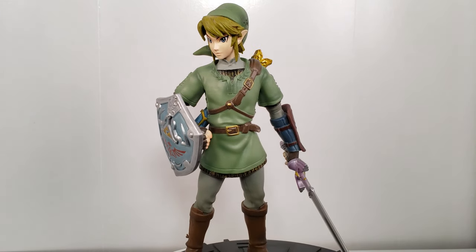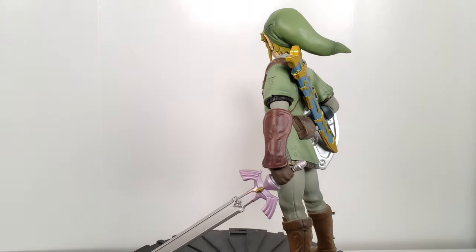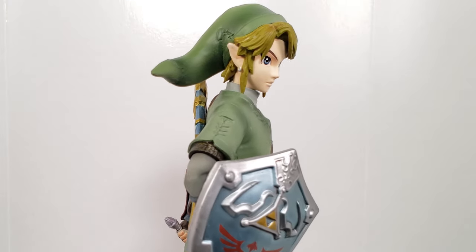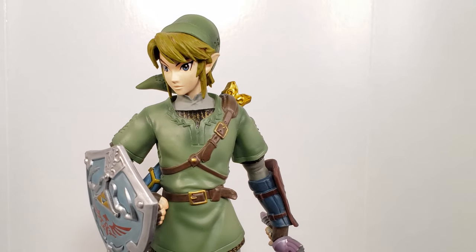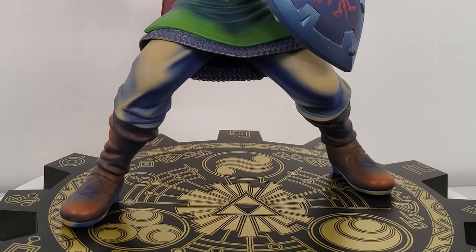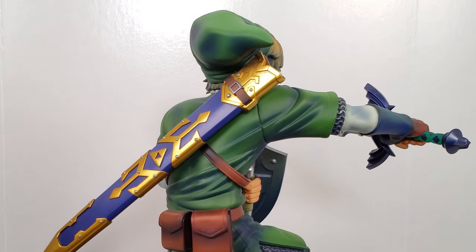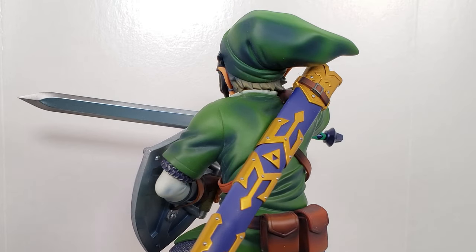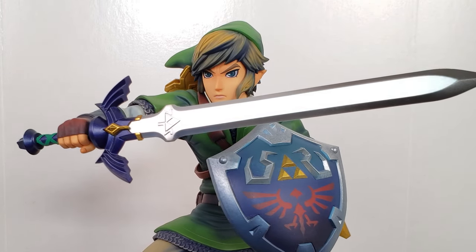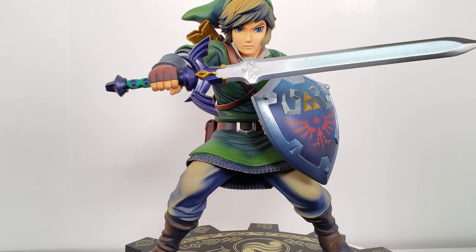On the top we have Link from Twilight Princess, the Dark Horse Together Plus figure — it's not really very good, but at the time it was all we could get. Next up we have a fantastic figure of Link from Skyward Sword by Good Smile and we really love the paint job on it.